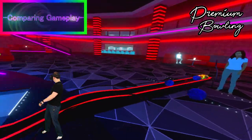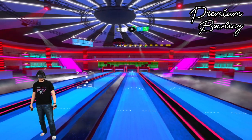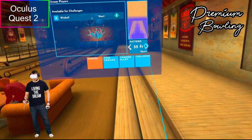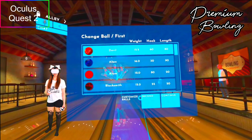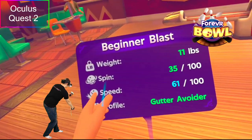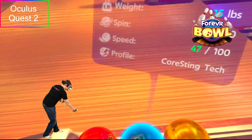Now let's talk about the gameplay. You'd outright assume that every bowling game is the same in regards to the physics of bowling, right? That's just not the case here, though. We've played a few VR bowling games up to this point, and hands down, for now, Premium Bowling has the best and most comfortable approach to bowling physics. Both games have specific mechanics for how to bowl. They both integrate oil patterns to help you direct your ball, and they both allow you to choose your bowling balls. In Premium Bowling, the ball stats are based on weight, hook, and length. In Forever Bowl, it's based on weight, spin, speed, and profile. This is encouraging because it means that every throw is going to have different outcomes based on a number of factors in both games.